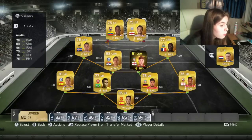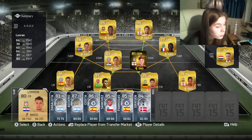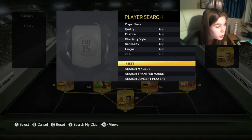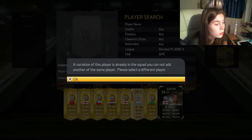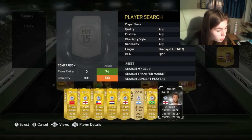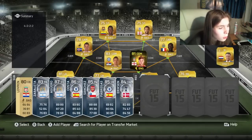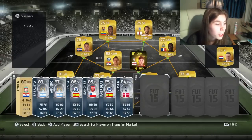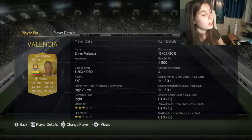Then we've got Ennio Valencia and Charlie Austin. I actually have an untradeable Charlie Austin as well. He is still a silver in-form card — I don't think his inform will change but he's been upgraded to a gold anyway. I'm not sure on the technical stuff. Valencia has also moved from a silver card — I put him in there because he was a West Ham boy.